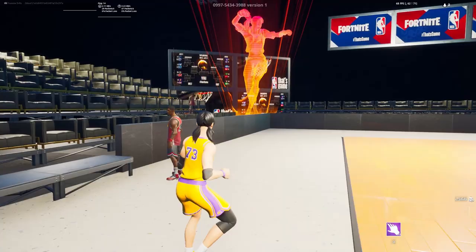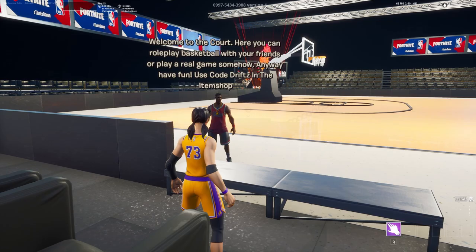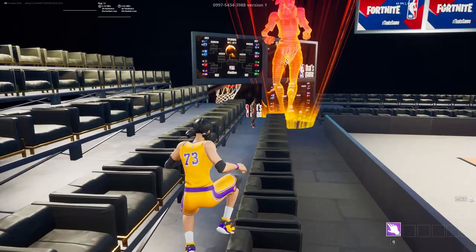You can change your outfit if you really want to. This is especially for roleplays if you guys want to do that. And this has a little thing here to introduce you to the court — 'Welcome to the court, here you can roleplay basketball with your friends, or play a real game somehow.' Use code Drifts.